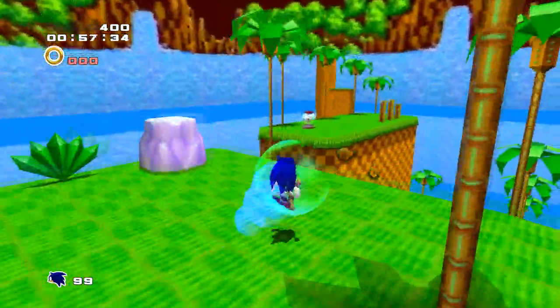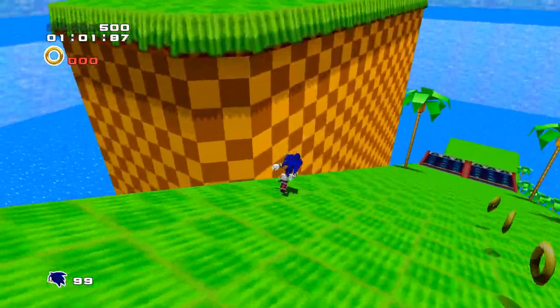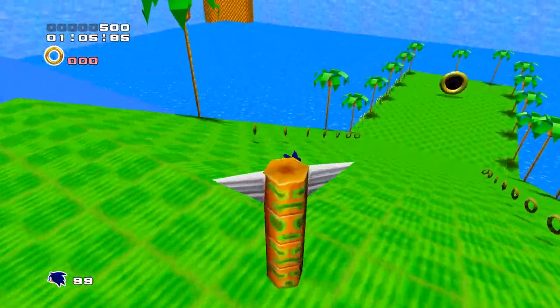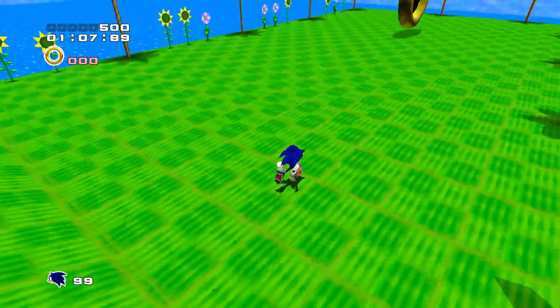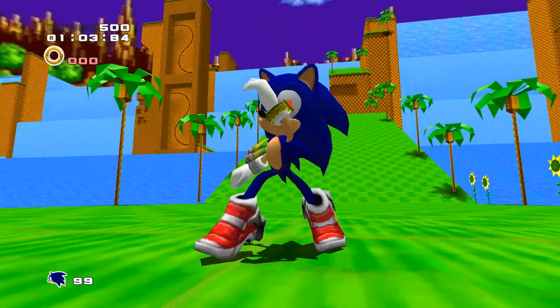At this point, all we have to do is run forward as the goal lies straight ahead. We did have to make sure we jumped over the ring trail descending down the final slope though, avoiding the dash pad in the process, as I really didn't want to take the risk of being pushed into the path of the rings along the sides. But with that, we've cleared Green Hill Zone without collecting any rings.